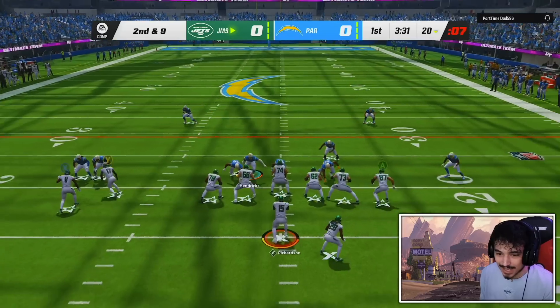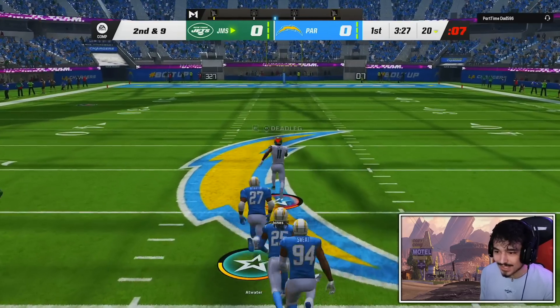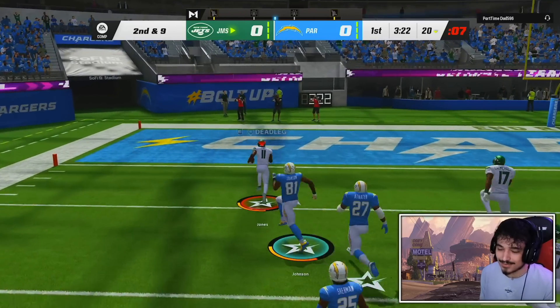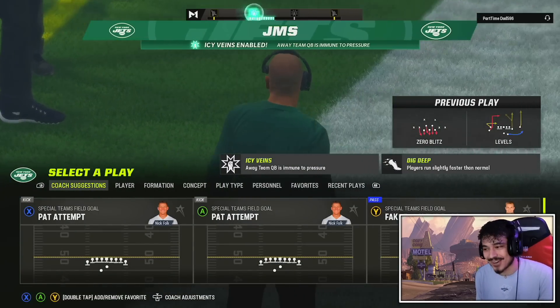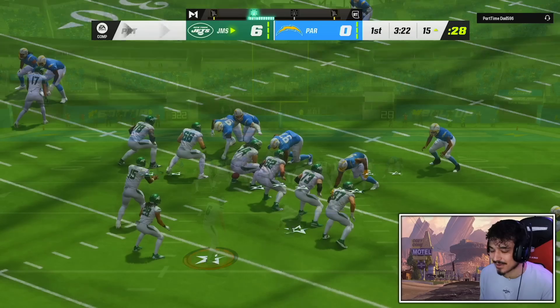We're gone with Julio but the fact that we're getting more cheap Edge Threat Elites and under-pressure abilities means you might need to run Fearless if you want to run this card — it really might be a problem. You're getting a bunch more cheap edge threat or under-pressure abilities which is concerning for Richardson's low throw-under-pressure rating.